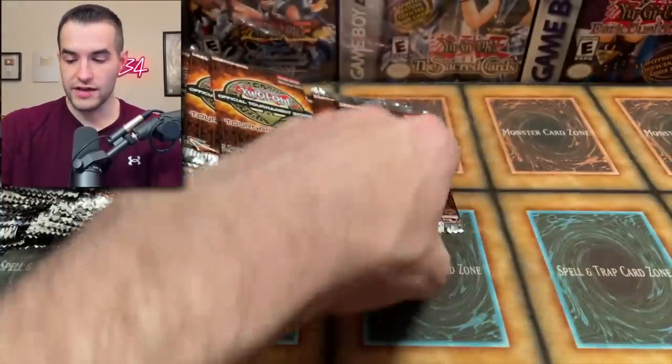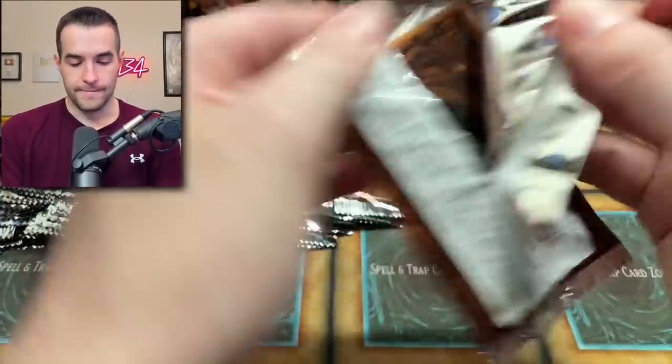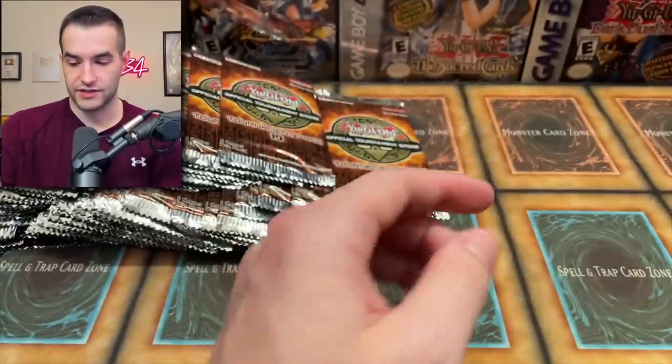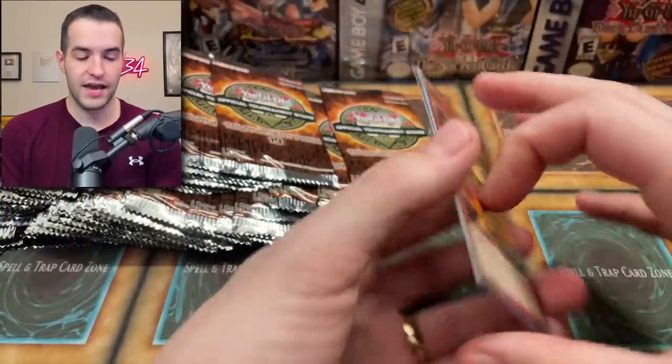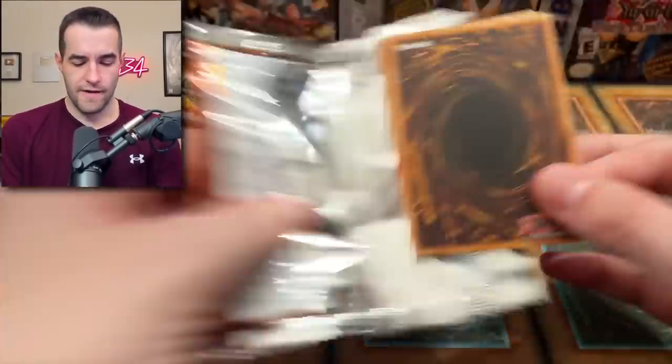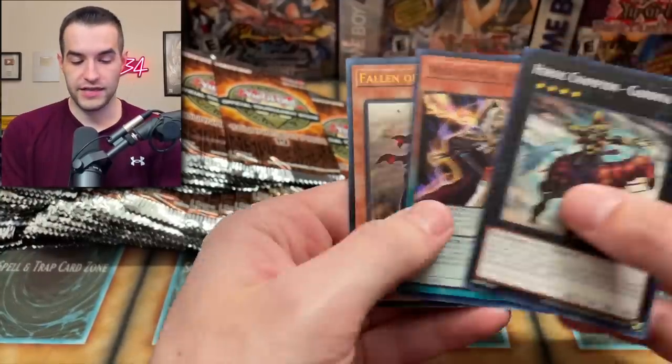Still the adventurer stuff — Slime Token, very cool. I don't know what the most expensive super in this set is. Mask Token and lots of double tokens — we're pulling a lot of them. When are they going to make a Swordsoul token? Because that actually needs one. Caius, very cool — that's our fourth one, so we've got a playset.